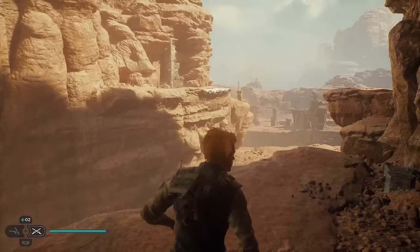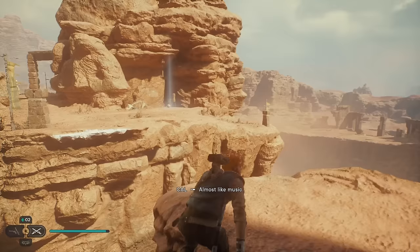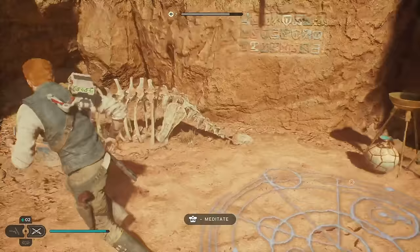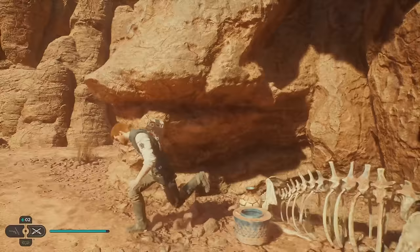Grab that, pull it out — that'll block the wind long enough to go over here. Then jump across to that. We can go over here and grab this meditation point, which I highly recommend doing. Now let's zoom in on the map — we don't go right, we go left, over through here.